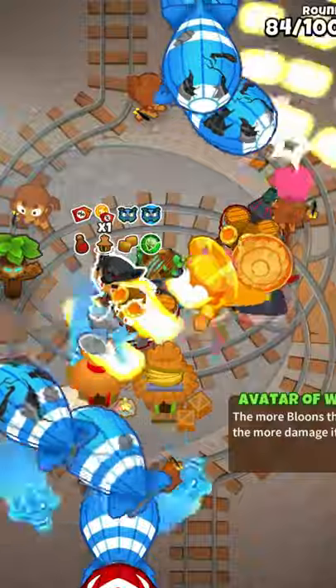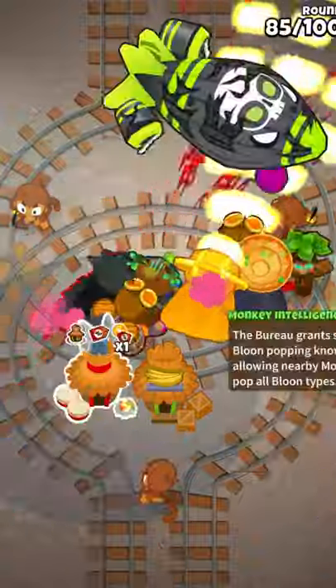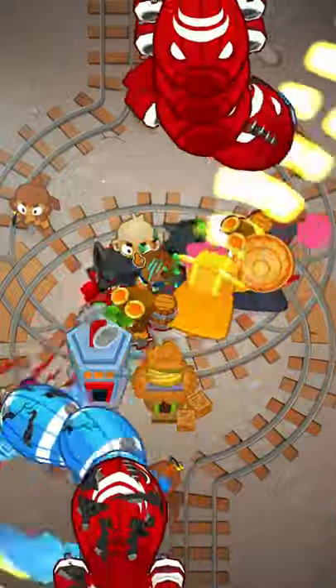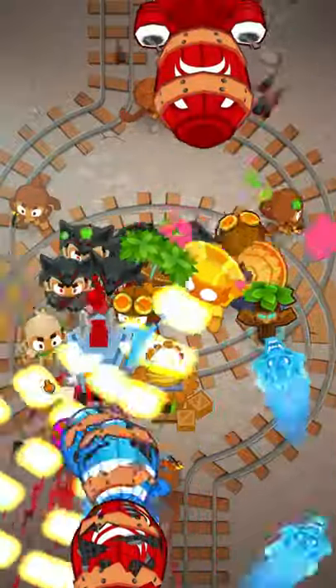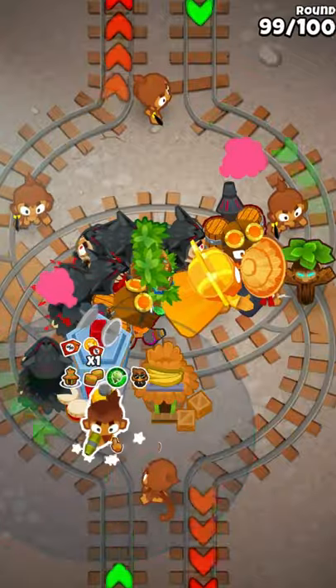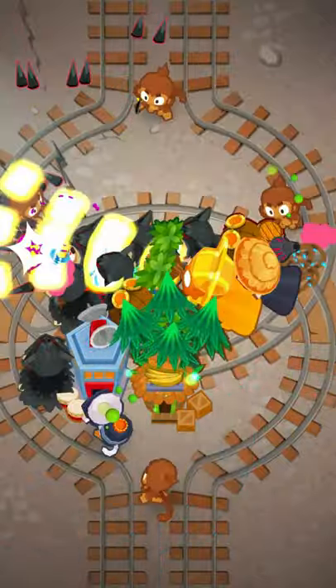Save up for Avatar of Wrath and upgrade that whenever you can. Right after that, upgrade the camo village to a BIA. Now that you have Avatar of Wrath, start surrounding it with druids and getting all of those druids to pop list. Get a Sabot for round 95 and round 99, and get a Moab glue and get ready to use those abilities for round 99. And that's it.